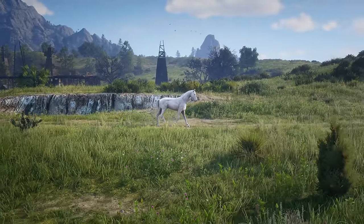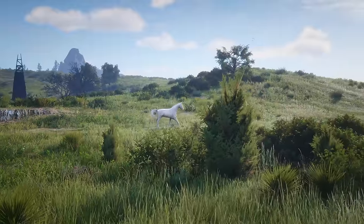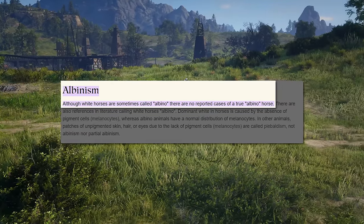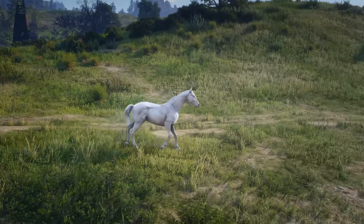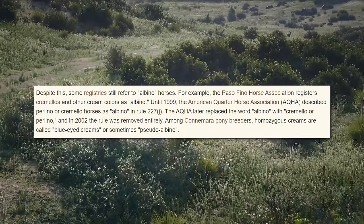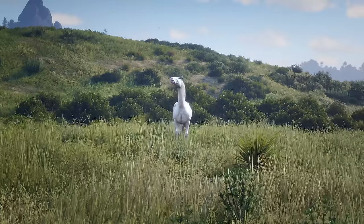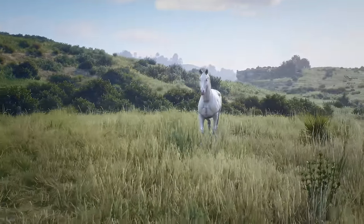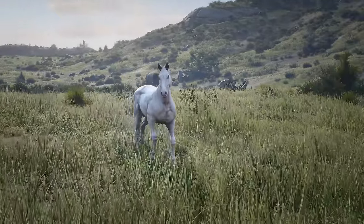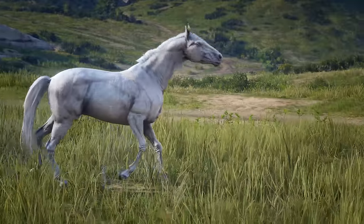However, for the horse nerds out there, we all know that just because they look the same doesn't mean they are. Another reason the Albino Turkoman might have been cut is because there are no reported cases of a true Albino horse in real life. According to Horse Properties International, Cremelos and Perlinos actually used to be known as Albino in some horse association registers, but these were changed in the late 1900s to the very early 2000s. I think it's safe to say that Rockstar probably removed this coat because of the similarities to the Perlino.